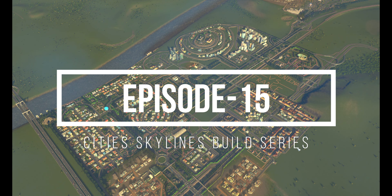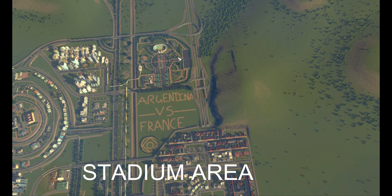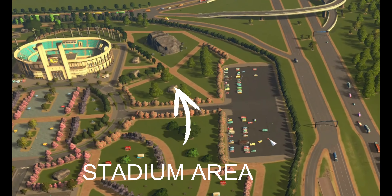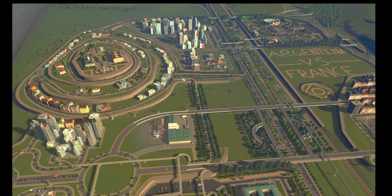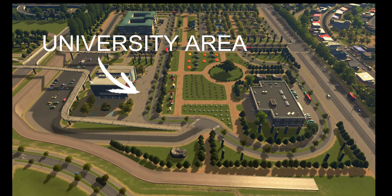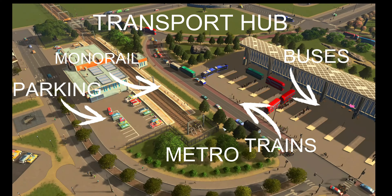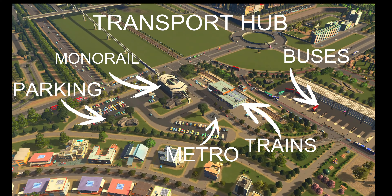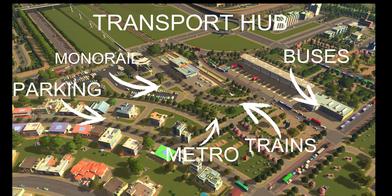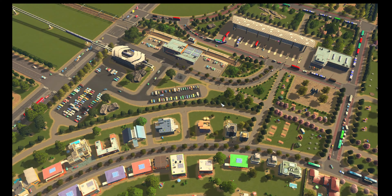Hello everybody, welcome back to Cities: Skylines. In the previous episodes we built the stadium, we got some parking for it, the uphill area, the university area, and we have an efficient transport hub with monorail, train, buses, and even a metro system.